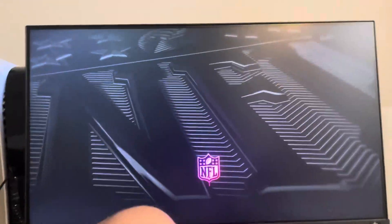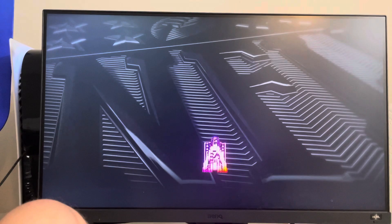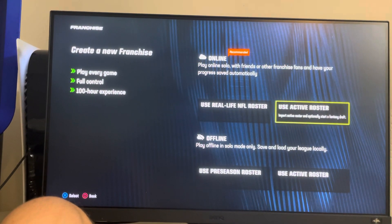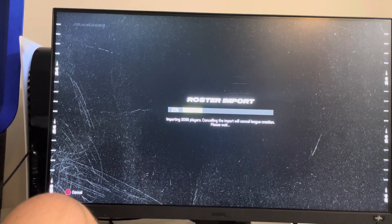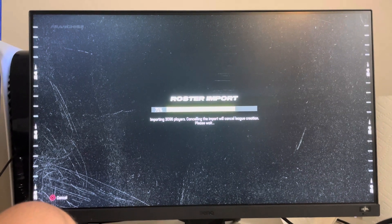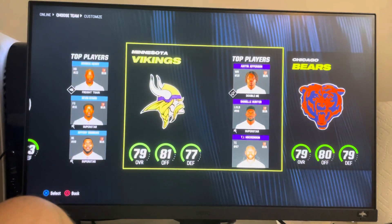After the slow menus load, you want to go to franchise, then go to create new league, do active roster online, and wait for it to import, then choose your team.